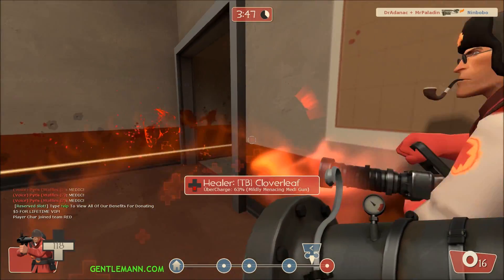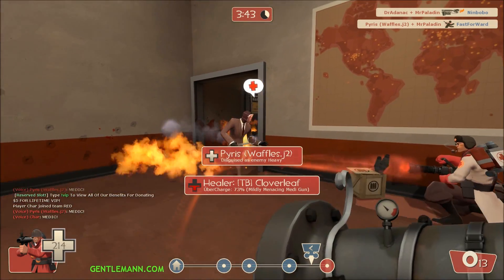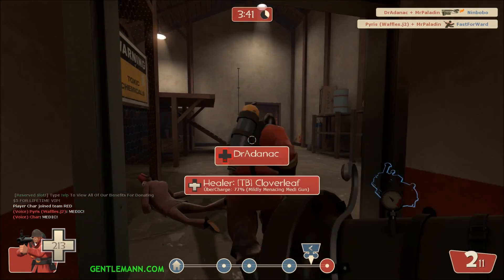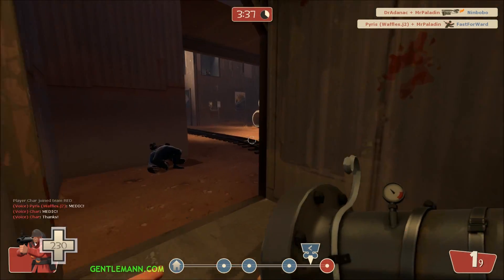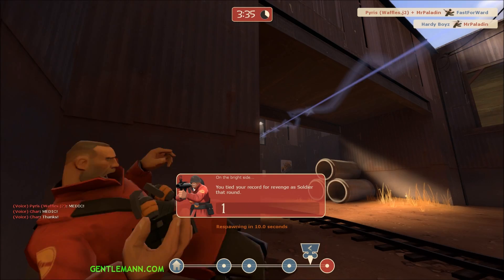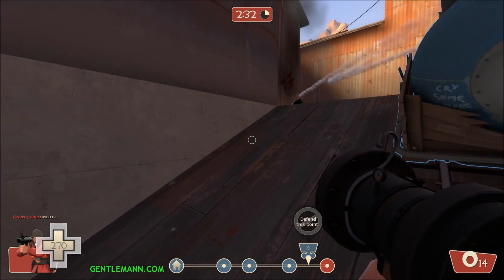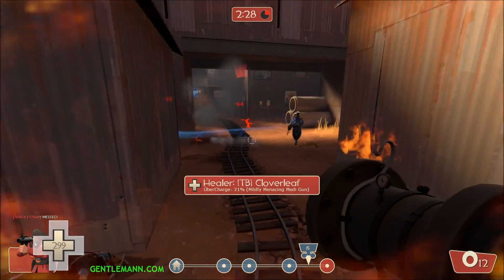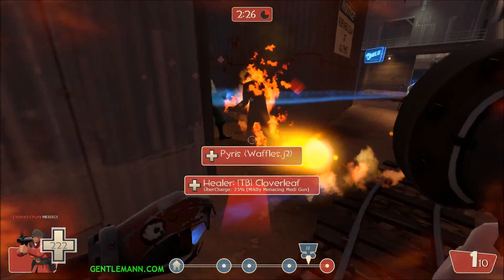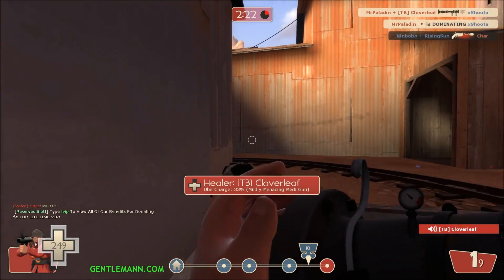A spy gets a backstab on that heavy weapons guy, so we're able to move out. There's Dr. Anyak, and Cloverleaf is pocketing me at the moment. Nice shot from the sniper, but it looks like our spy was right behind him. He had a Razorback but I don't expect that to live long. Following the beam here — I don't want that medic staying around. I'll concentrate my fire on medics all day long.